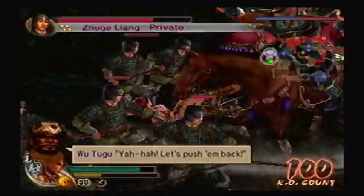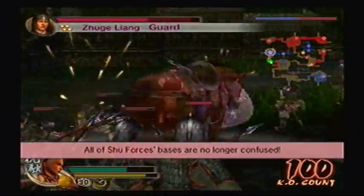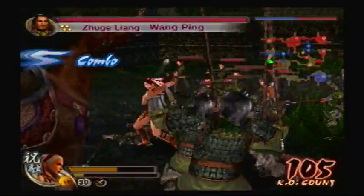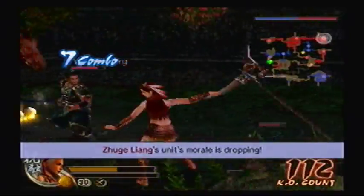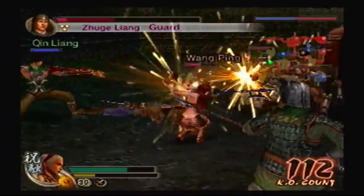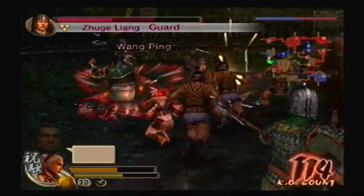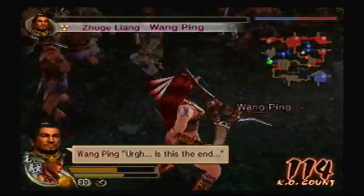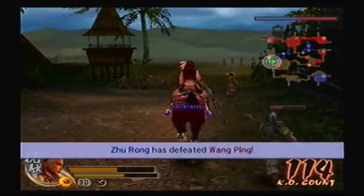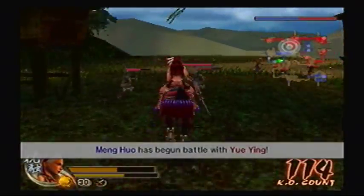Pulling back? No, you fool, it's a trap! You know that's what they want you to do. Let him go! We'll just deal with them to make sure these don't run away. They're trying to lure us. Huang Ping's down, so we should probably go after Huang Zhong quickly.